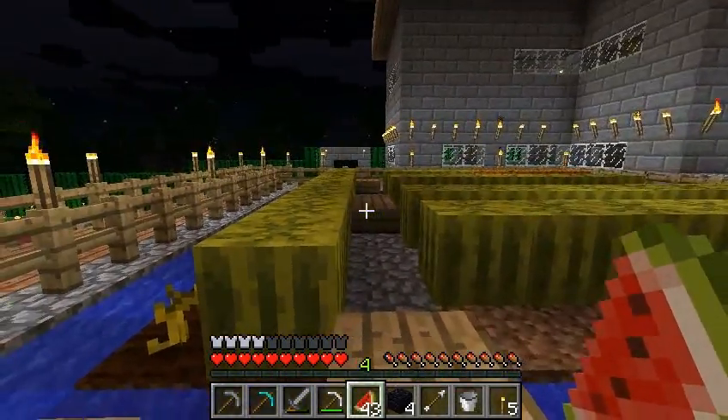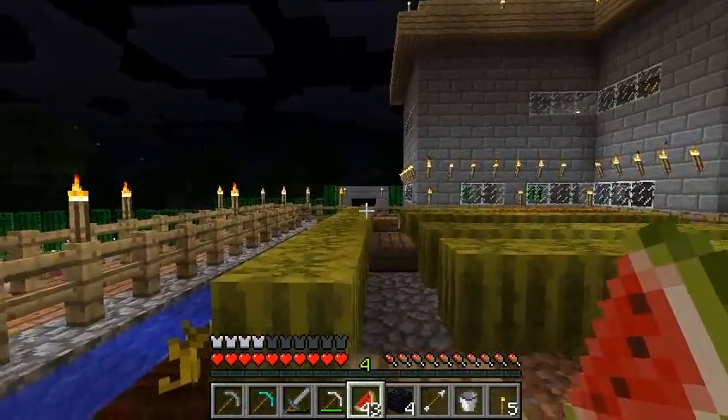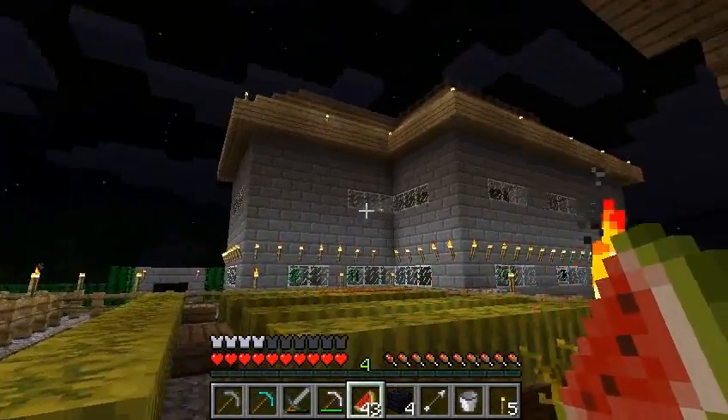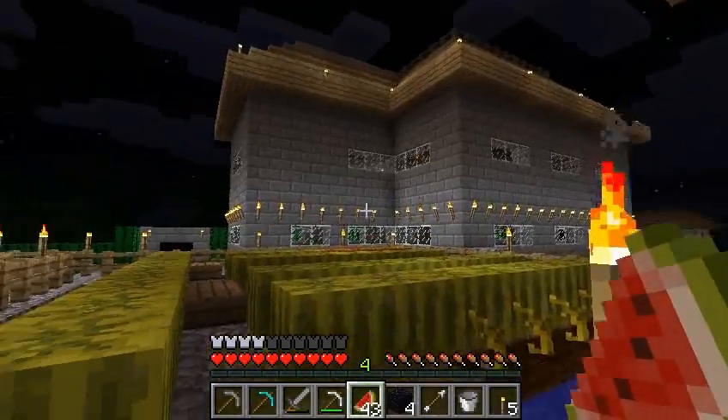We've got lots of pumpkins over here. There's a gate there that goes off to the stronghold I think. And this is Skarnia's cousin's house which has lots of torches out.